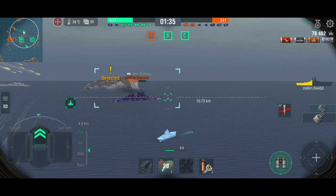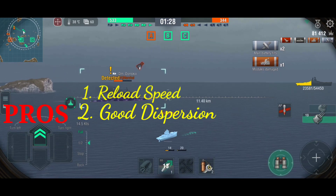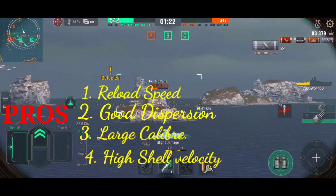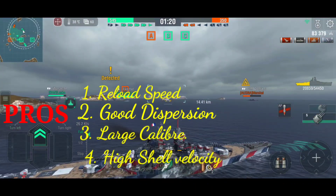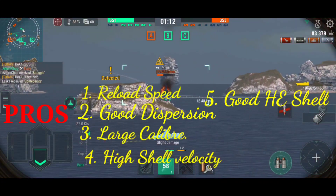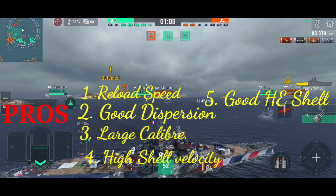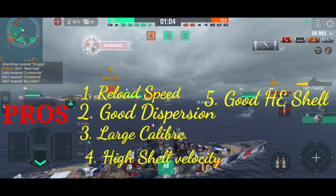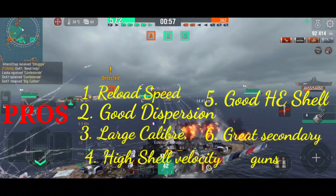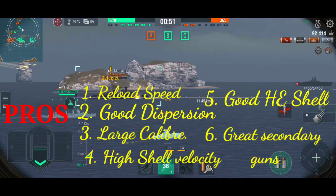Now let's sum up all the pros of playing Republic. 1st: Best main battery reload speed among Tier 10 battleships. 2nd: Extremely good dispersion, excellent main battery range and ballistics, along with high sigma, make for reliable long range gunnery. 3rd: Large caliber, high penetration and high velocity AP shells that can overmatch 30mm armor. 4th: Good HE shells with nice damage and good fire chance, and powerful secondary armament with the best range in the game. 5th: Very strong AA defenses. And last: The citadel is well armored and protected by a turtleback, and has access to the Reload Booster.